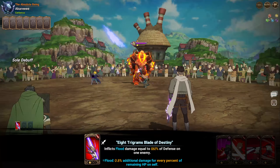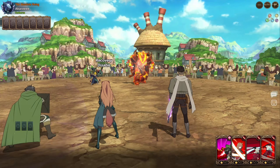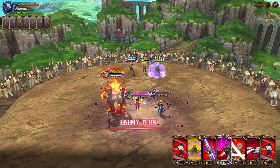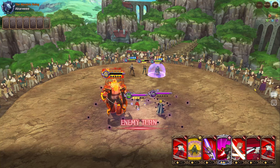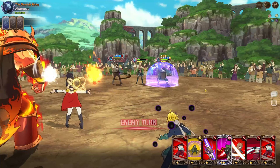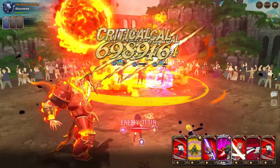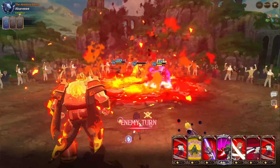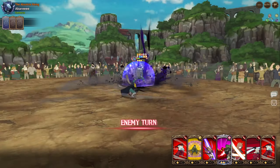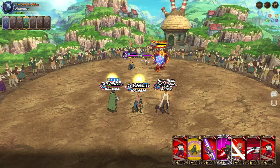Raphtalia doesn't have the additional 20 percent defense stat increase yet, but she's still dealing a lot of damage and killed the Eskenor. The Eskenor can still deal AoE damage, but less now that Naofumi is in a stance. The opponent will probably try to prevent us from healing. Raphtalia could die this turn — but she survived, and we got melee AoE rather than single target, so that's great.